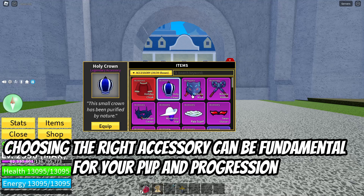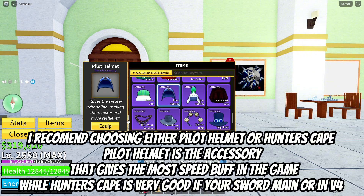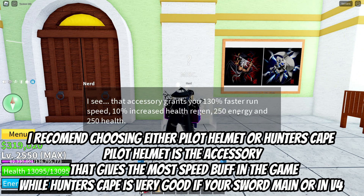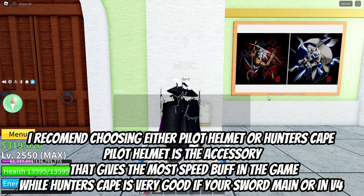Choosing the right accessory can be fundamental for your PvP and progression. I recommend choosing either Pilot Helmet or Hunter's Cape. Pilot Helmet is the accessory that gives the most speed buff in the game, while Hunter's Cape is very good if you're a Sword Main or in V4.